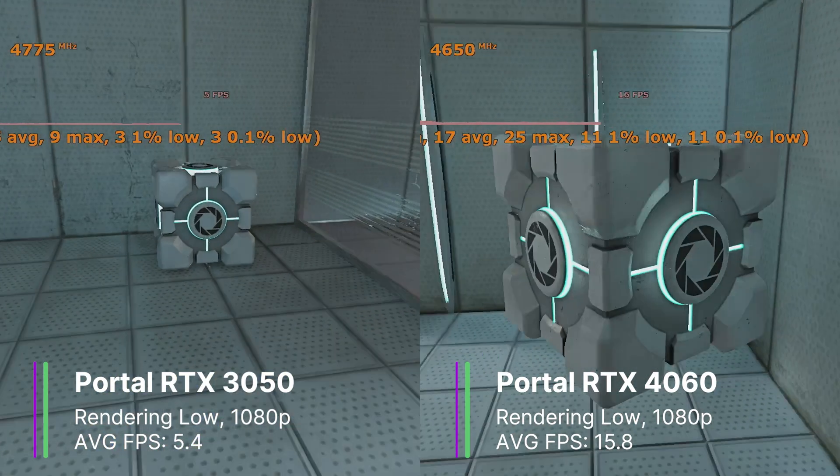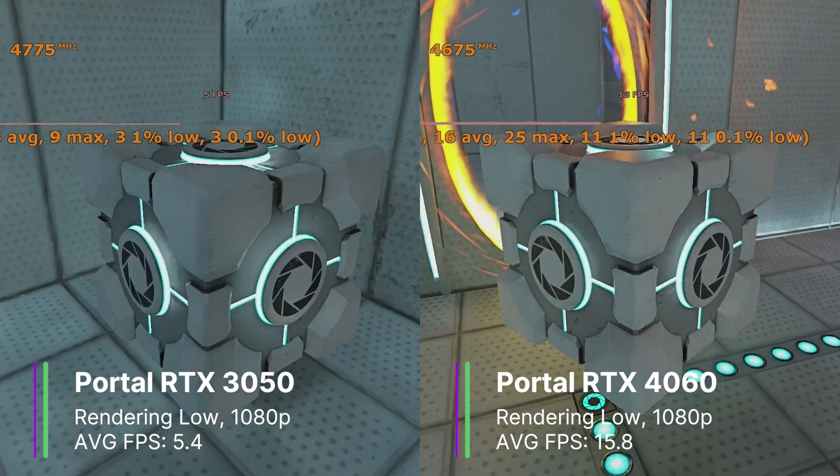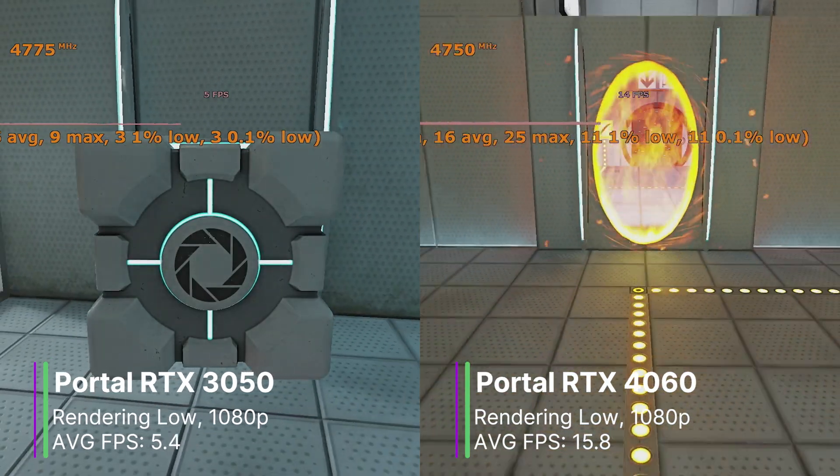The 1% lows for the 3050 and 4060 respectively are 3.4 and 11.4 FPS, which is very bad. If you were going to play this game and had to choose between these two, you would choose the 4060, but even that performs terribly.